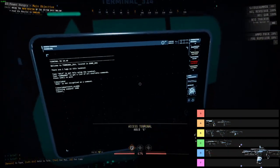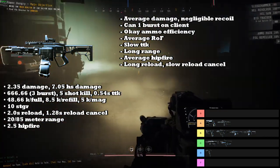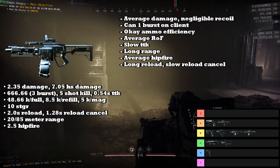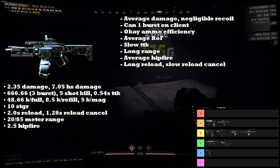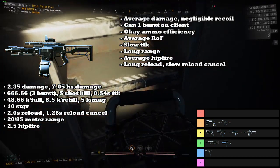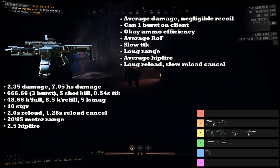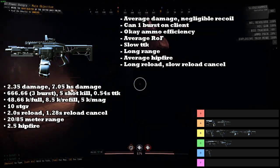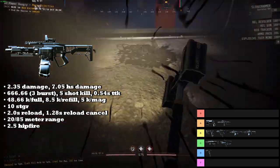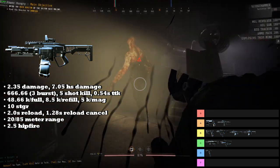Next up we have the Burst Rifle, and the Burst Rifle is also going into the B tier. The Burst Rifle has average damage, and much like the SMG or Carbine, the recoil is completely negligible and basically does not exist. The Burst Rifle can also kill enemies with one burst instead of two if you're playing as a client rather than the host, due to a weird interaction with how the game stores enemy health information. The Carbine also shares this property but to a much smaller degree. It has average ammo efficiency and an average rate of fire, close to the Assault Rifle. It has a slow time to kill at 0.54 seconds, though still faster than the Assault Rifle. It has long range at 20 meters — the second longest of all primary weapons — and a long reload with a slow reload cancel. Overall, the Burst Rifle is very similar to the Assault Rifle, but trades worse staggers and holding potential against large hordes for better kill speeds and longer range.